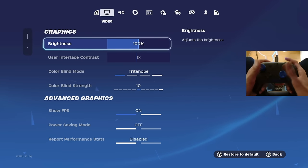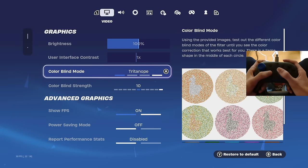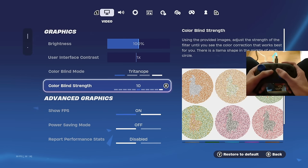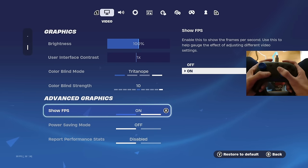A lot of you guys have been asking me how my game looks so good. Here are my color settings: brightness on 100%, colorblind mode on Tritanope, and colorblind strength on 10 — this is how my game looks so good. Show FPS I have on, so I can see how much FPS I have and if I'm lagging.